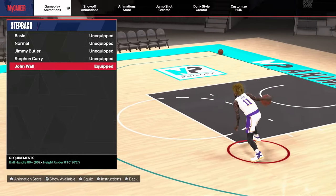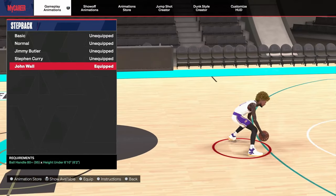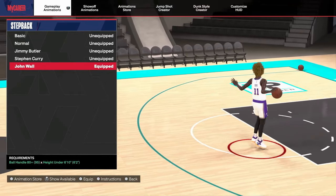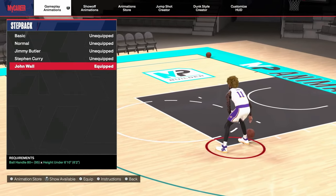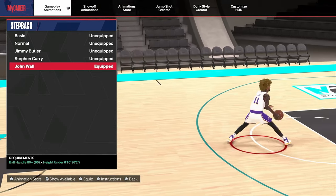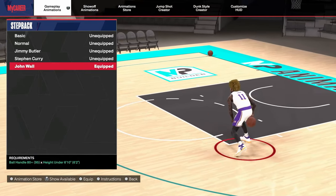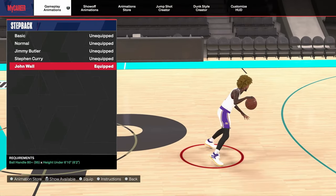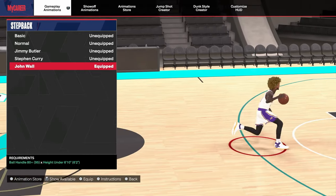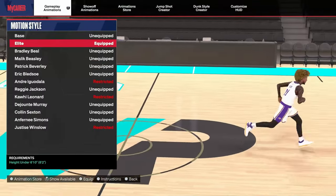No matter your height, you guys can all get John Wall's step back — the best step back in the game. I use this move mainly just to do the pullback animation, which you can do by holding R2 or RT and flicking down on your right stick. Other than John Wall, you can also use Stephen Curry. Stephen Curry has a different snatch back — the between the legs snatch back — compared to John Wall.